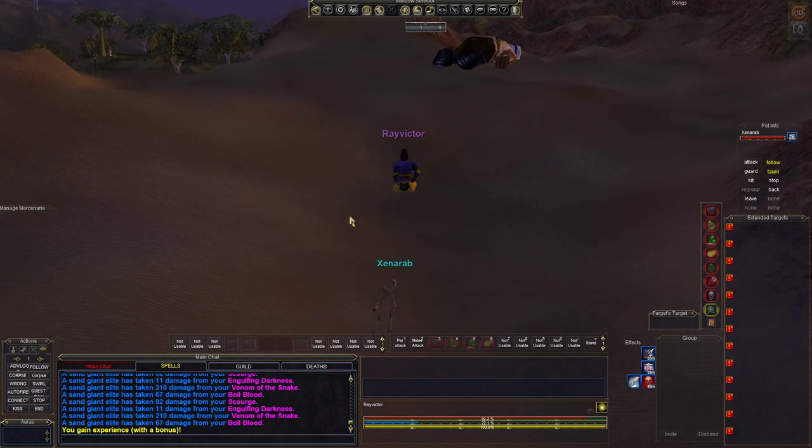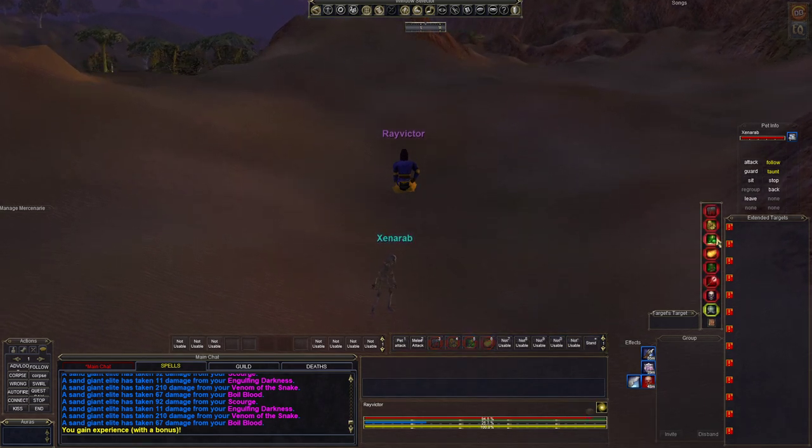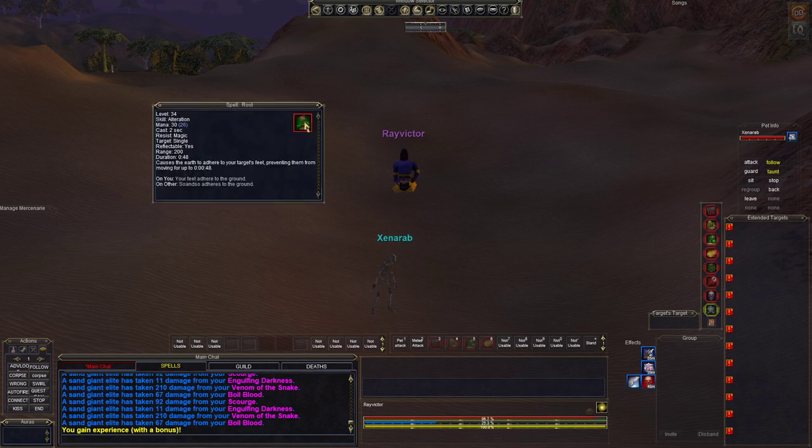Once again he drops Fine Steel Weapons. Basically that's the strategy for killing Sand Giants: you either root rot them or fear kite them. Root has a chance to break any time he takes damage, so it's not that reliable. But you can use root for only 30 mana to start off, and there are many times where you can cast root, lay on all three dots, the snare, and all four spells on him. Once you get that going, you just back up and watch the fun.